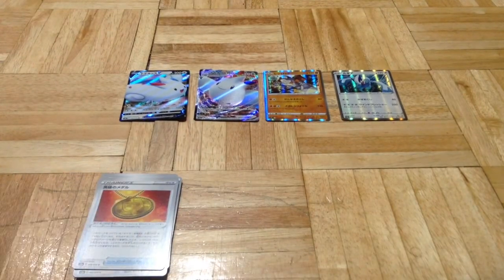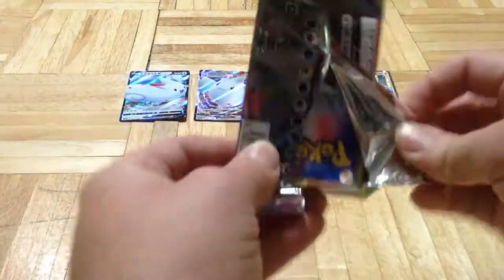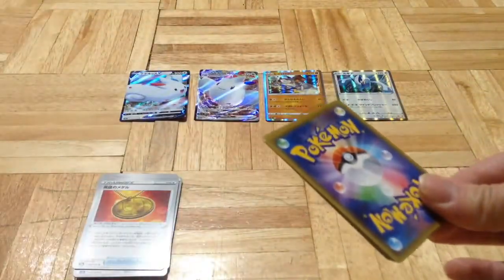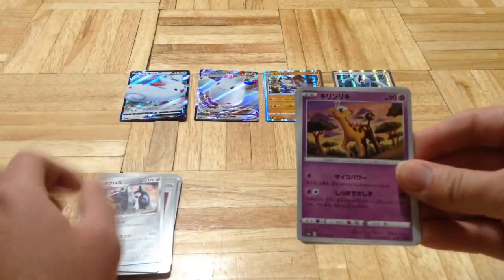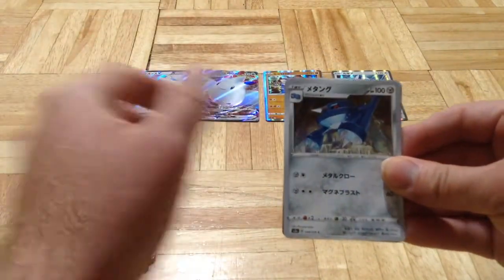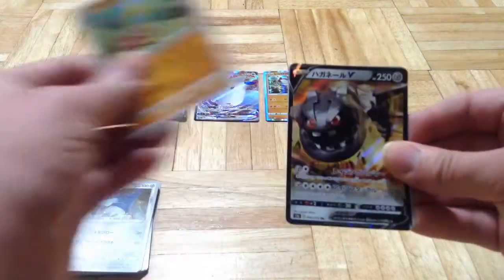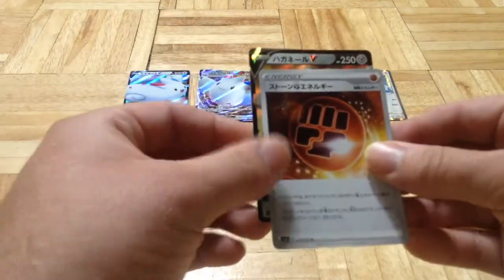Let's move this over a little bit. Pack number 4. Giravagate I think, and Takuna. Another Shuckle, Steel XV — that's freaking cool — and a fighting some kind of special energy.